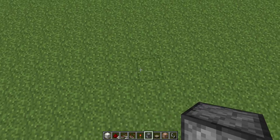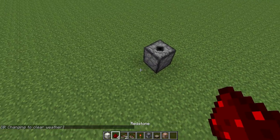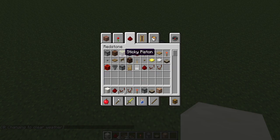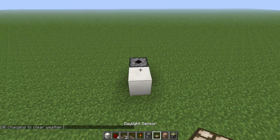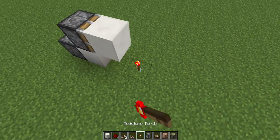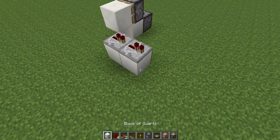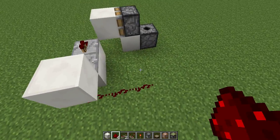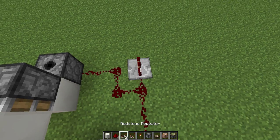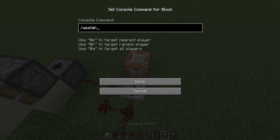Alright, so the first thing you want to do is just drop down a dispenser, stick some flint and steel in it, then go up a block, grab a sticky piston, place it right here, put a block on it right here, put a redstone torch. For these two cracks, just put down two repeaters, then go up a block like that. Right here, you just want to make a circuit that goes right into there, and then you also want to make a little thing branch out that does slash weather clear, like that.